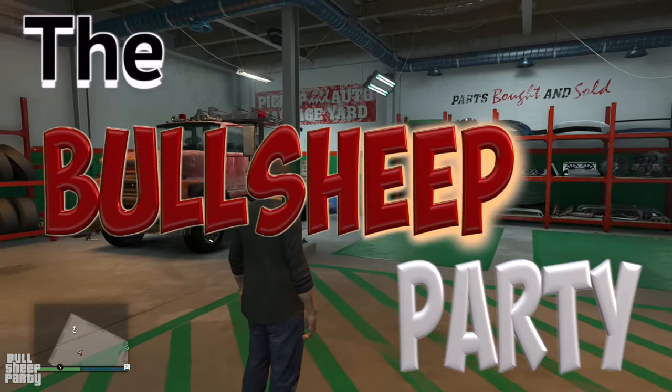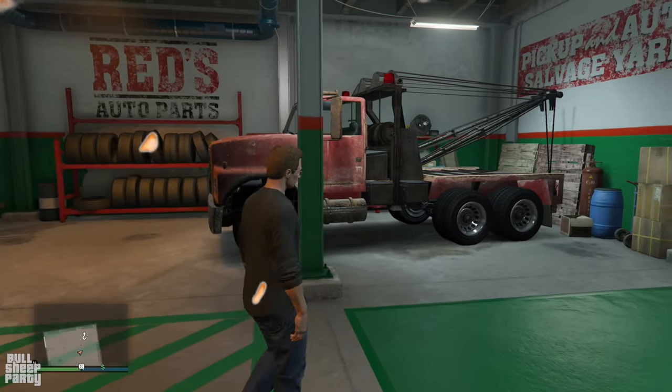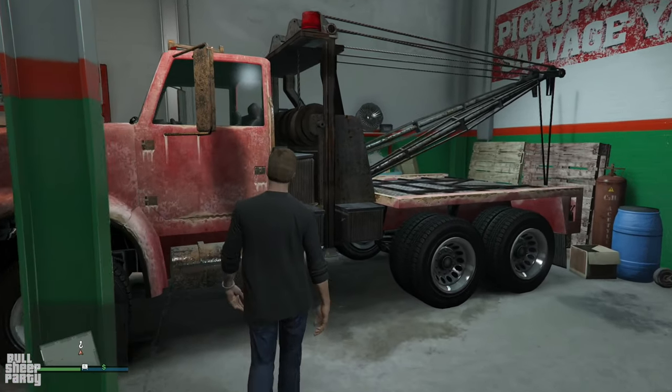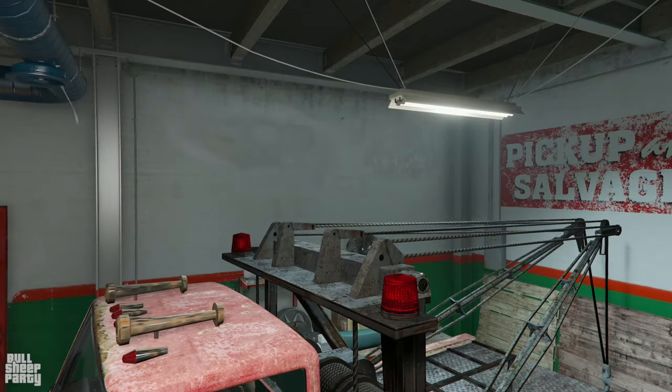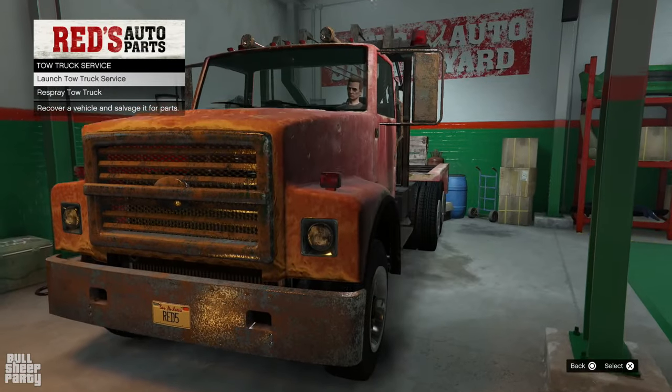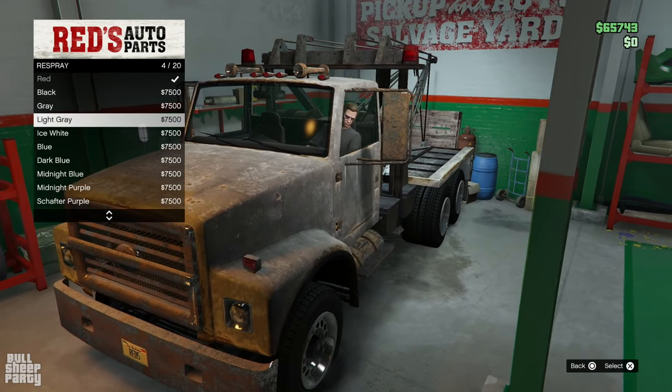Hey everybody and welcome to the bullsheep party. In this one we're gonna be talking about something that not a lot of people know about the tow truck in GTA Online. You can actually kind of customize it — you just need to go into it. Of course you need to purchase it first, and as you can see here by the top left hand side of the screen, you can respray your tow truck.